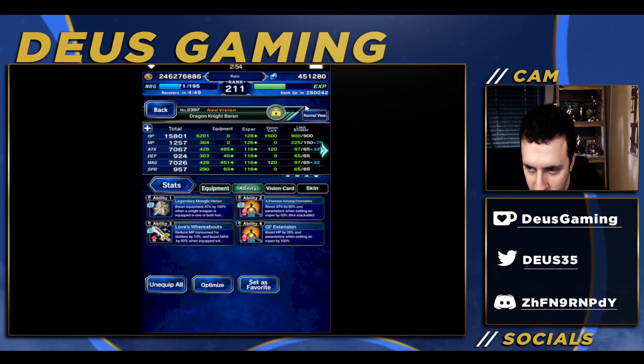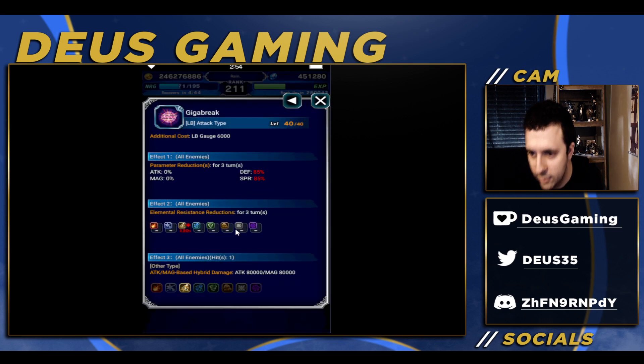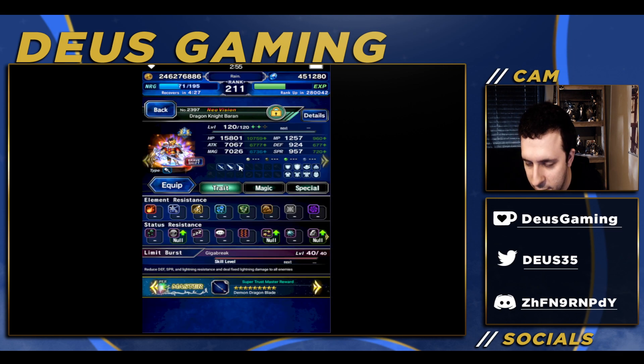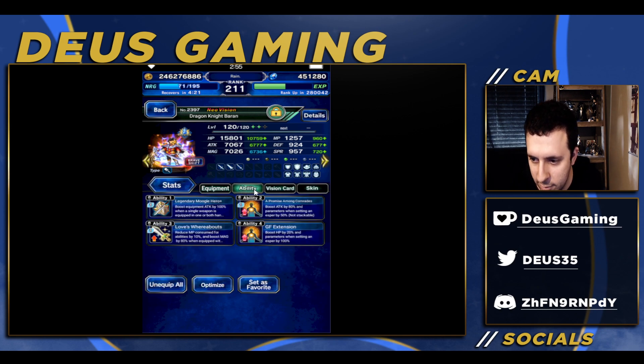Killers don't matter here because it's fixed damage — his LB only accounts for elemental resistance. It accounts for the magic variants of weapons, which hopefully will be coming to global soon, and also breaks, but it does not account for killers. So you don't have to worry about killers in base form.